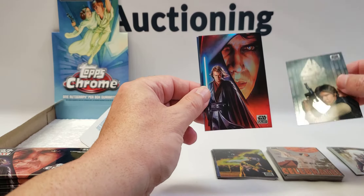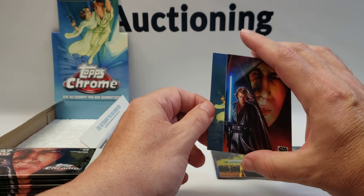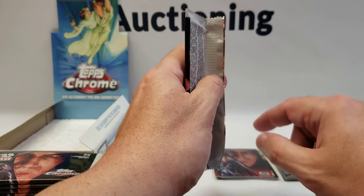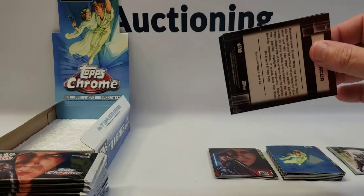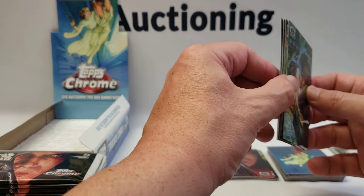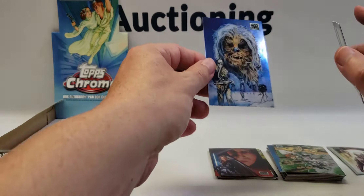Nice Han Solo with the Falcon in the background — yeah, this card is sweet. This is another one I forgot about, definitely one I wanted as a refractor — sweet artwork from this Vader slash Anakin. And then we have the box cover art and the pack cover art in the same pack. That looks like a thicker card stock in here — oh yeah, this is a parallel.